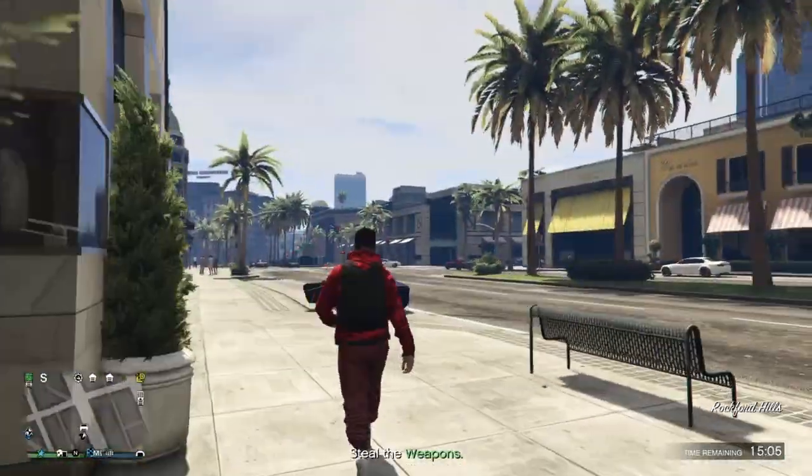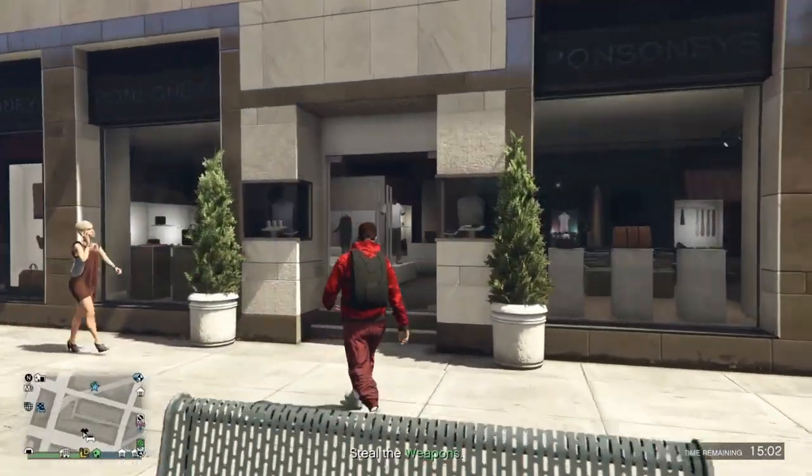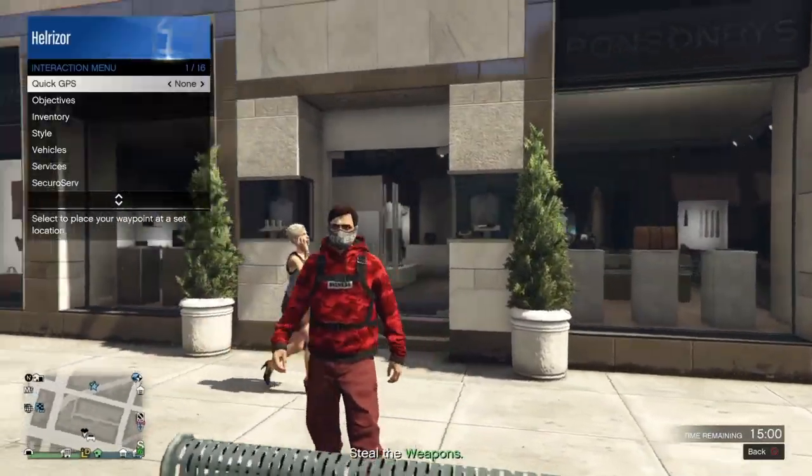Pretty much what you're gonna do is come to this clothing store here — this is what it looks like right here. So once you're here, just go ahead and start up a CEO.